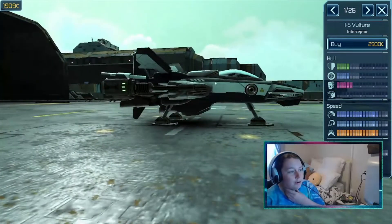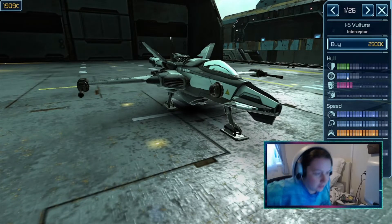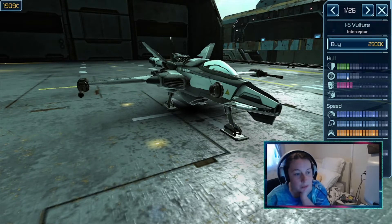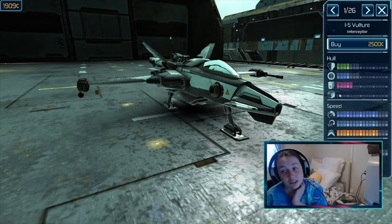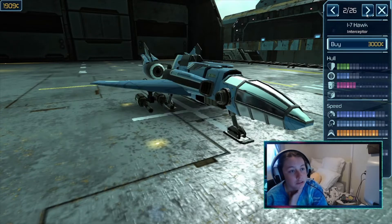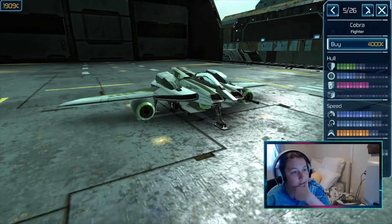I was looking at this one, but like I said you can see how it's better in speed and everything down here, but with the rest of it — being protected from everything — not so much. I think I might consider getting this one as my second ship because I'm close enough to being able to get that one. This is one I can buy, which is why I'm saying I could consider getting it.